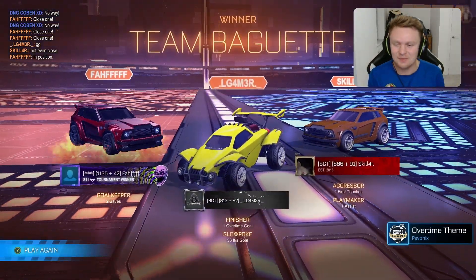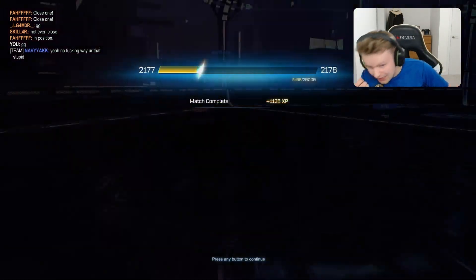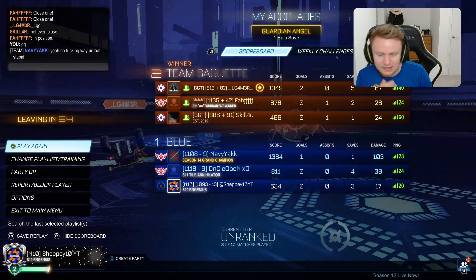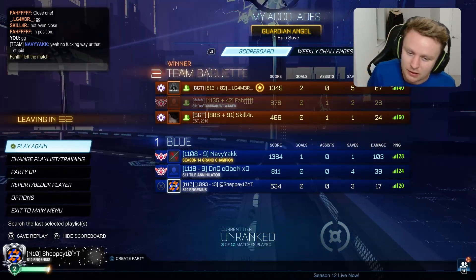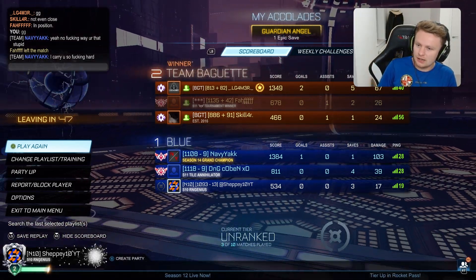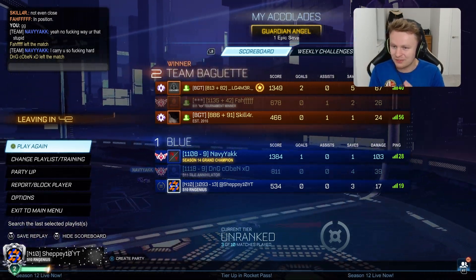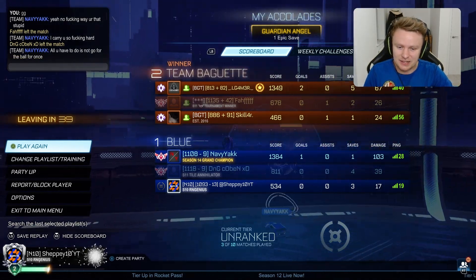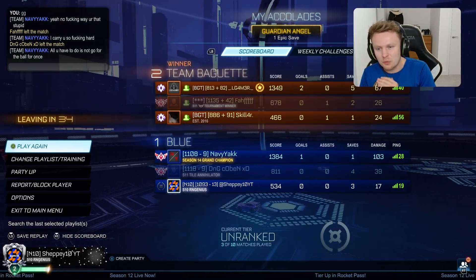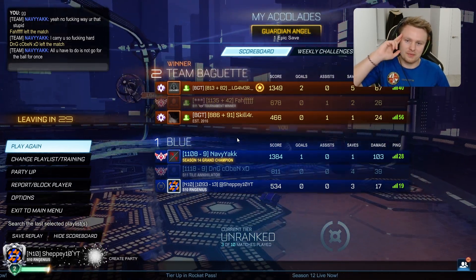I can't believe they're blaming that one on me as well — the number of times they double commit and I had to make the save there. It's unbelievable. Well played Gigi — Team Baguette. Unfortunately we get the loss in the second game as well. I can't believe we didn't get the win there. You can see why they lose though — they get so toxic with each other and it just throws it. Well played Gigi — Navy, you overcommitted about 50 times. I think it was more DNG's fault — he kept going into their half when he didn't need to. Defending is just where it all went wrong. Hope you all enjoyed this one, I'll see you all in the next one.